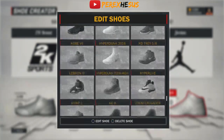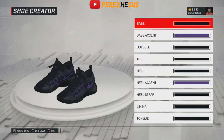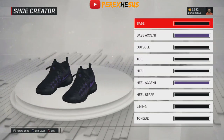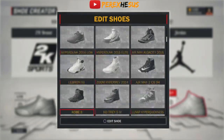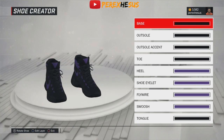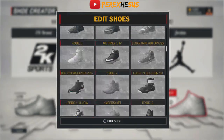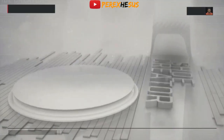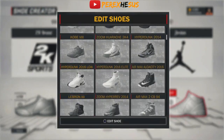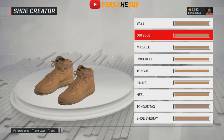I can guarantee you this was not in the game before. I found this at the beginning when the game started, I tried it but it did not work. This worked in 2K16 and it's finally working in 2K17. I don't know what they changed or if they did it deliberately. You see my Hyper Dunks right there — all these are customs that I'm showing y'all.